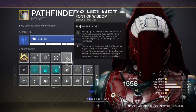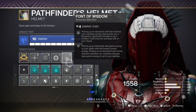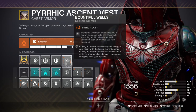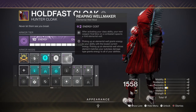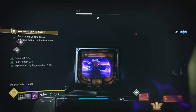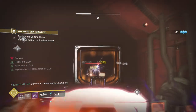To support all these stats, I have Font of Wisdom which gives us plus 15 Intellect points and faster cooldown, Elemental Ordinance for producing wells via grenades, Bountiful Wells for producing two wells instead of one, Well of Tenacity for extra protection via wells collected for a few seconds, and Reaping Wellmaker which allows us to create wells upon doing a dodge and getting a kill straight after.